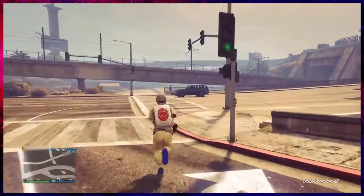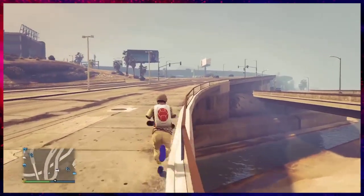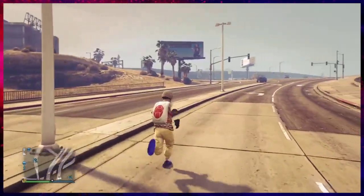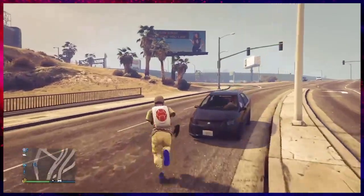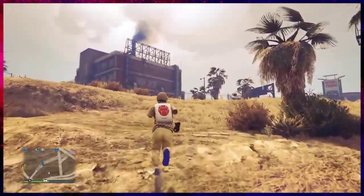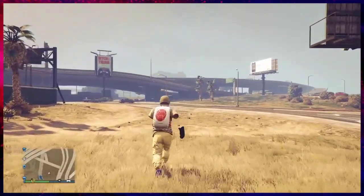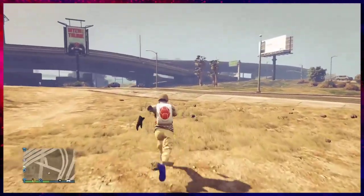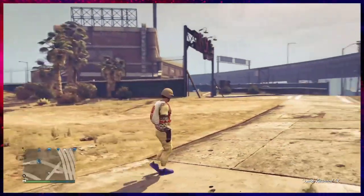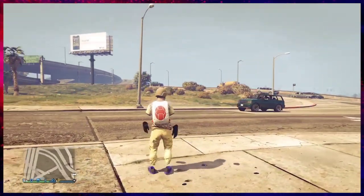This is pretty cool if you want to take pictures or in-game clips with this type of weather. You can also use it when you're doing nightclub missions or CEO missions where you're in the same lobby. Keep in mind this is only visible to you — no one else in the lobby can see it unless they do the glitch themselves.